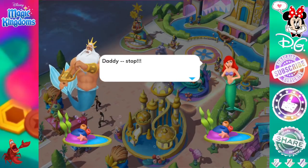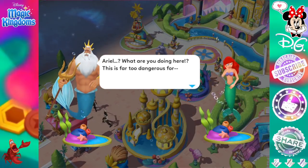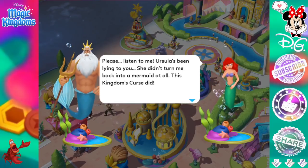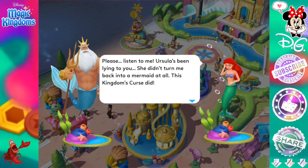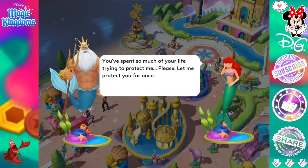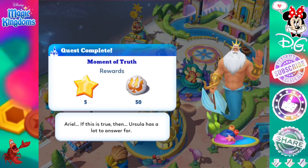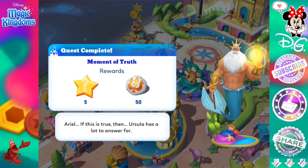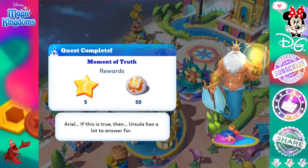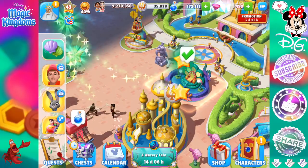Daddy, stop! Ariel, what are you doing here? This is far too dangerous for... Please, listen to me. Ursula has been lying to you — she didn't turn me back into a mermaid at all. This kingdom's cursed. You've spent so much of your life trying to protect me — please, let me protect you for once. Quest complete. Moment of truth. Ariel, if this is true, then Ursula has a lot to answer for. Uh-oh — what's gonna happen? He's gonna get so mad. At least he didn't give anything up.